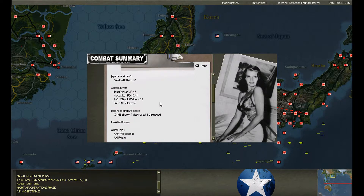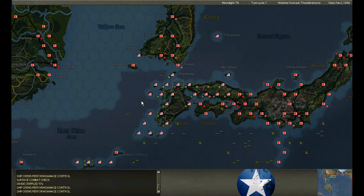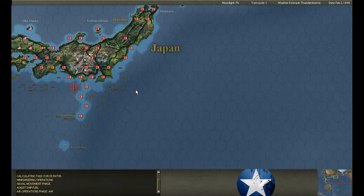Night attack on the minesweepers. The night fighters are up finally — we shoot down one Betty. Catfish fires a torpedo spread and kills a submarine.